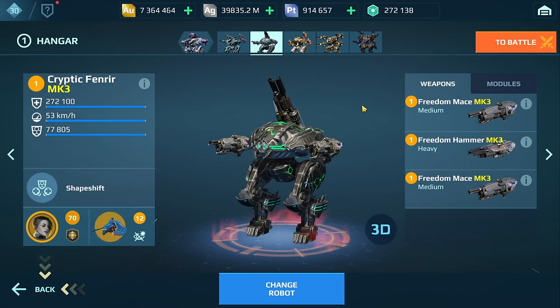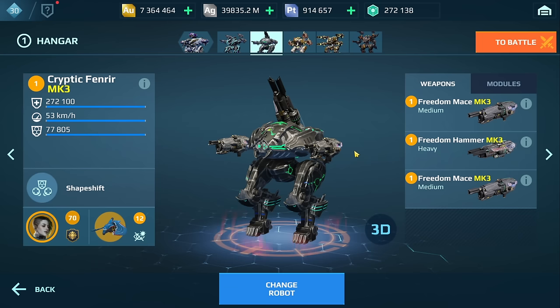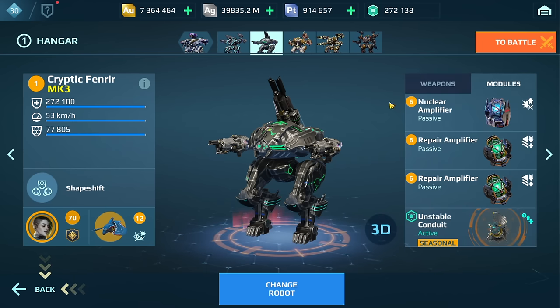I do have Hammer and Mace on here — close range. You want to focus on close range builds because you are going to be fighting most times on a beacon if you're playing Beacon Rush or Domination. That's why I have this combination.